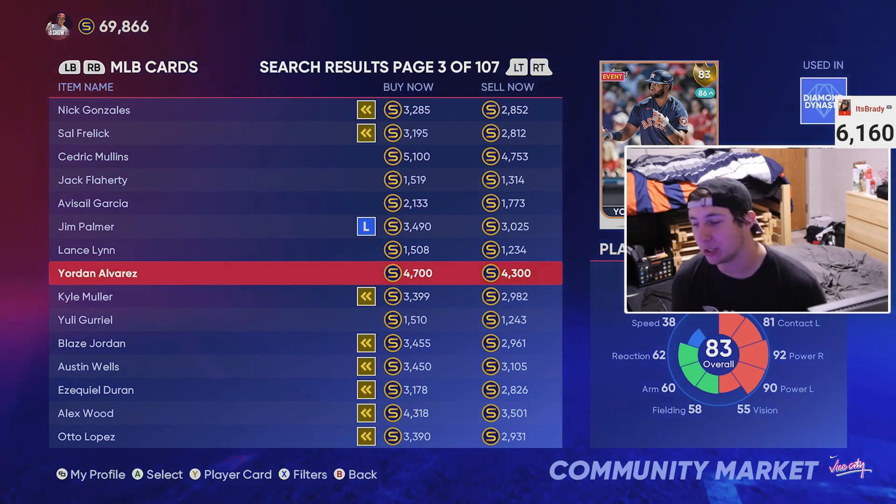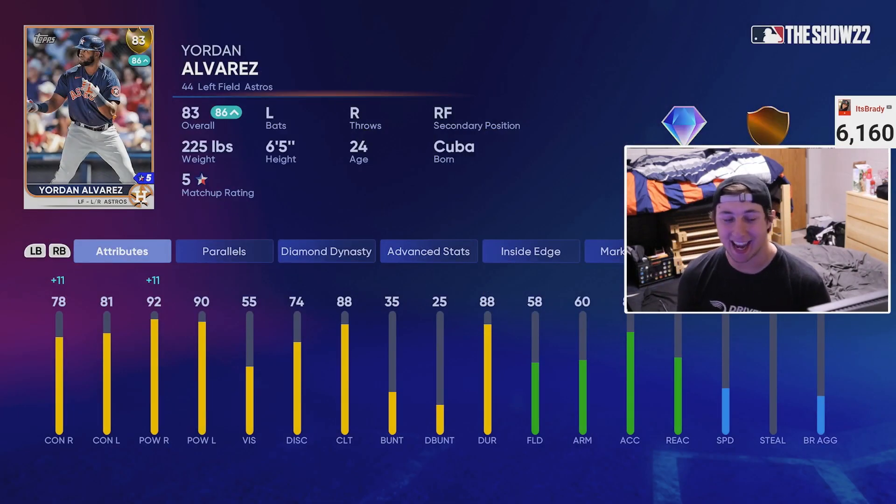At the number one spot — it's Yordan Alvarez. This guy is a dog every single year. He is playing up right now versus righties and is one of the best hitting cards in the game. Even if you hate his defense, the guy just hits. Yordan Alvarez's swing is as juicy and crisp as ever and he's going to be one of my budget players for a very long time. I might even keep him as a bench bat for at least a month because I always rake at the beginning of the year with Yordan Alvarez.